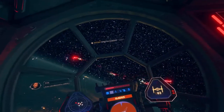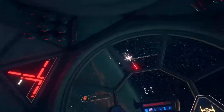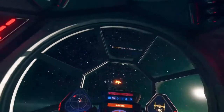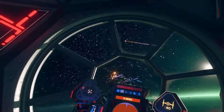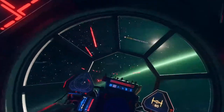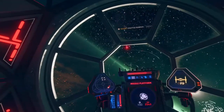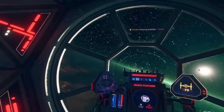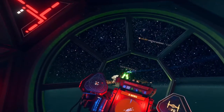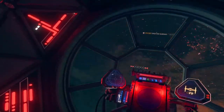We have Republic Corvettes inbound. Move, Titan! Gladius, change course and keep Agent Thorne safe. Take out those fighters. Protect the shuttle at all costs. X-wings coming up. You won't stop me! That'll do it. That was close.